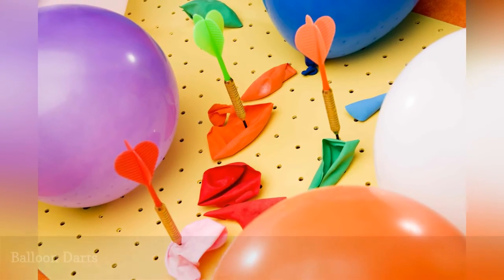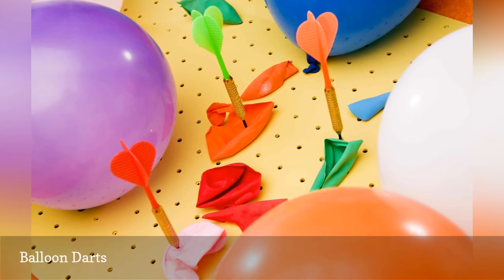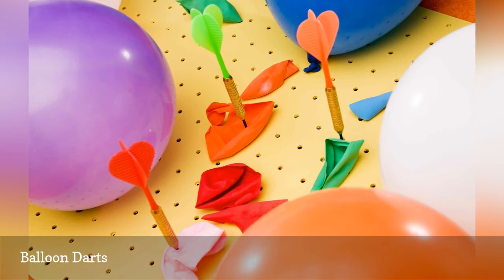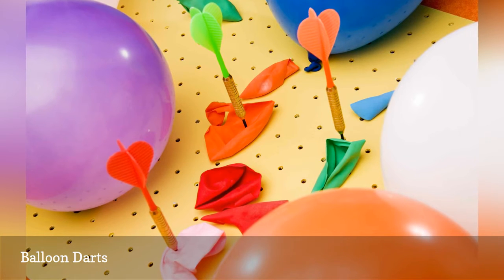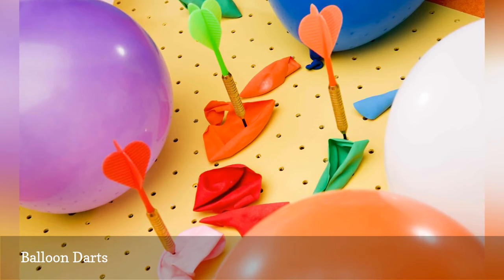Feed the tied ends of inflated balloons through the holes in a sheet of pegboard and secure them on the other side. Mount the balloon board. Have kids stand behind the line and throw three darts each at the balloons. Award points for each balloon a player pops with the darts.